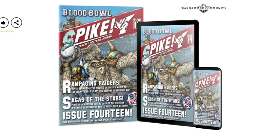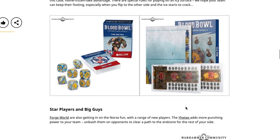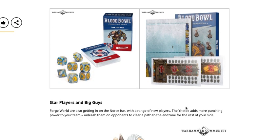Next we have the Spike Magazine — the Blood Bowl themed magazine. Included in this magazine are all the rules for the Norse Team, so if you're picking that team up you're going to need this as well to have all the team rules. Spike Journal Issue 14 is $15 USD or $20 Canadian, so you're going to need both if you want to play the team.